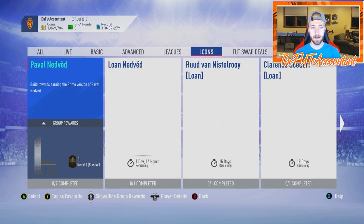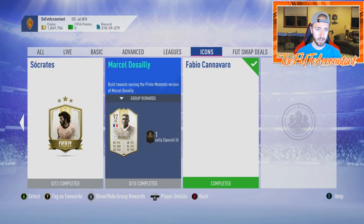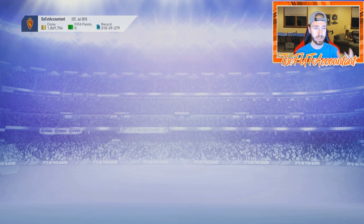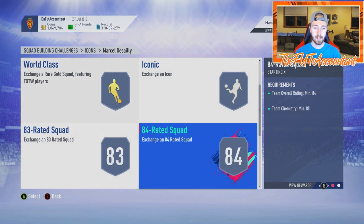We got an SBC prime primer icon moments Desai center back, which a lot of people are interested in. I definitely see why - if you want a French center back, this is big time for your French team. A center back that's going to get a green link to any French player is going to provide some good links, and it's honestly a pretty cheap icon SBC.